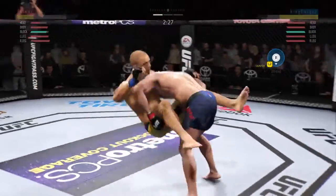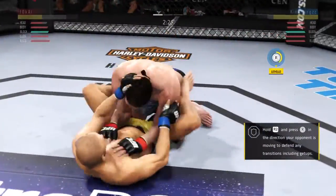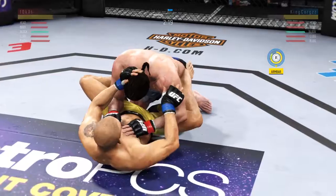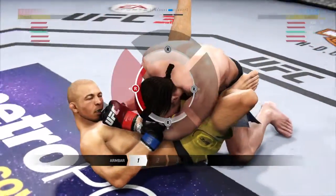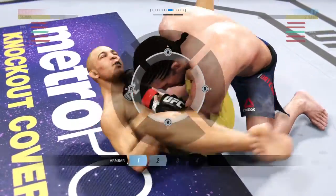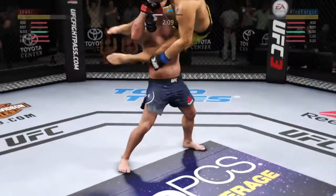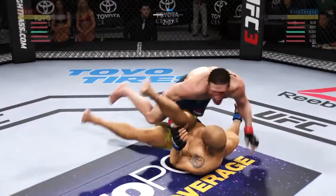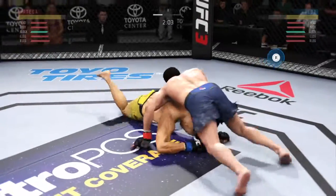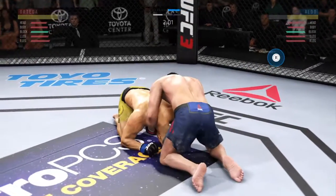He is rocked right here. He's trying to stay up. Now goes in and secures the takedown. Arm bar. He's looking for an arm bar here in full guard. What he needs to do first is — look at this though. Wow! High amplitude slam there. Beautiful job defensively to fend off the arm bar and slam his opponent to the canvas.